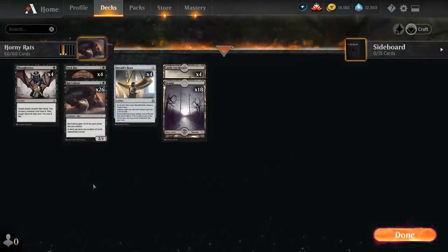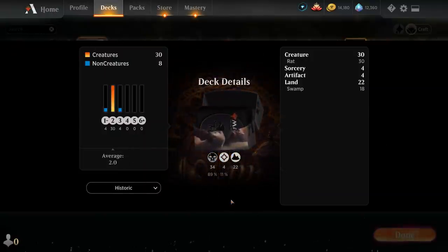The game plan is very simple: turn two play rats, turn three ideally play Herald's Horn, and then on turn four we can play up to four copies of Rat Colony to add a ton of power and toughness to the board. It's a very straightforward and fun deck, so let's jump into some games and see how the deck does.